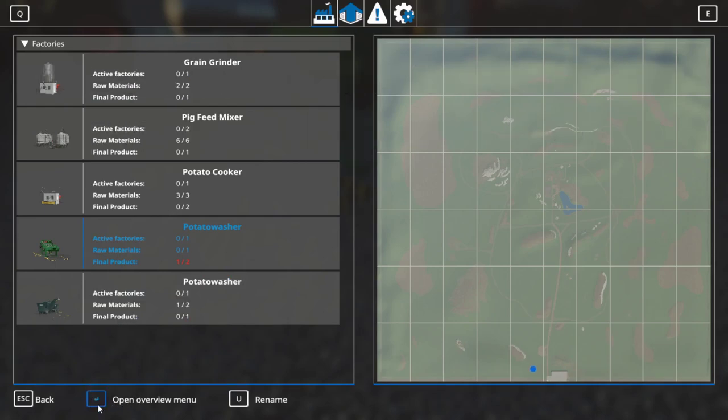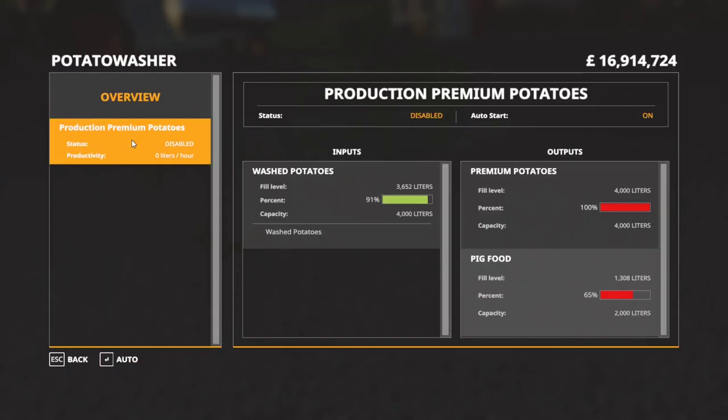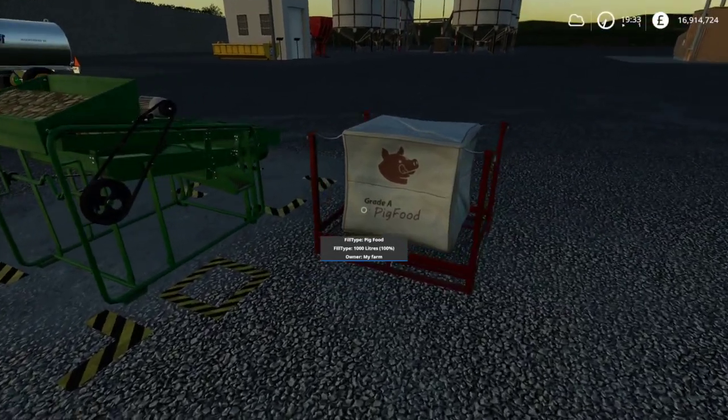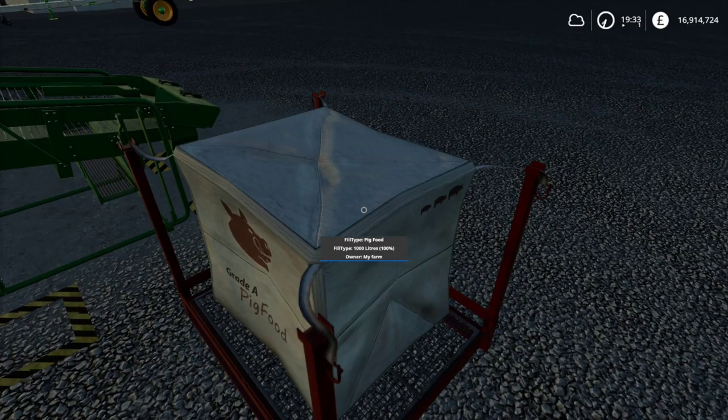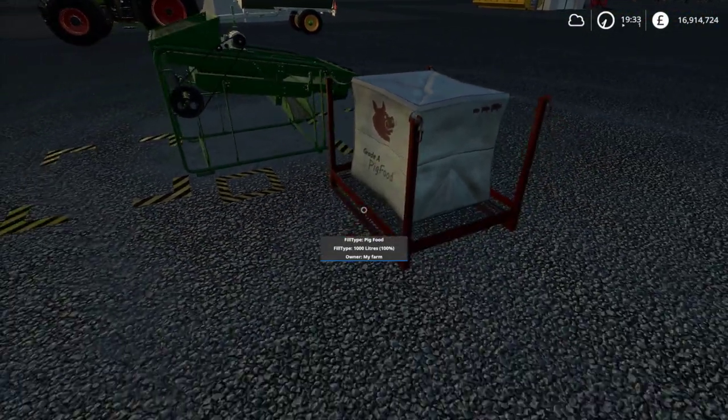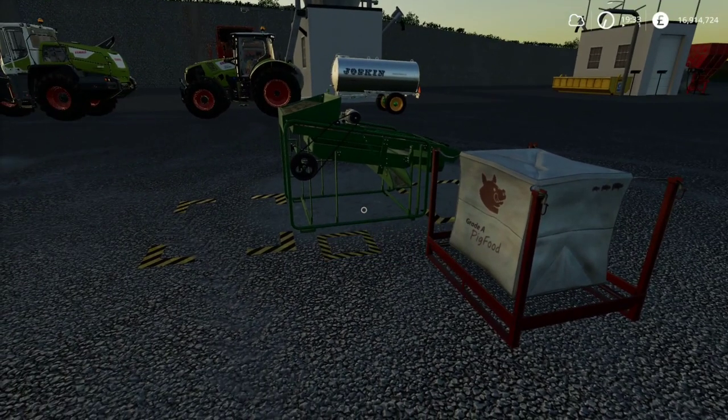You can click on the pig food in the Global Company menu, hit plus to spawn one pallet, and it'll spawn a 1,000-liter pallet. You need to have at least 1,000 liters in the machine to spawn out a pallet. Here's a pallet of 1,000 liters of pig food — it's pretty easy to use. That is your first alternative option to getting pig feed.